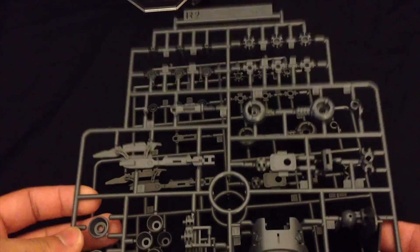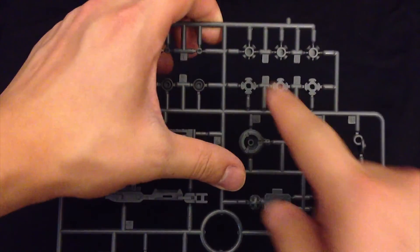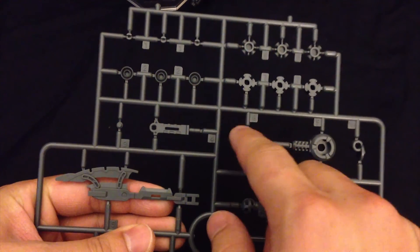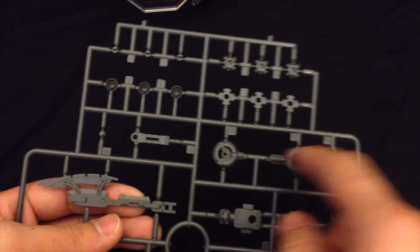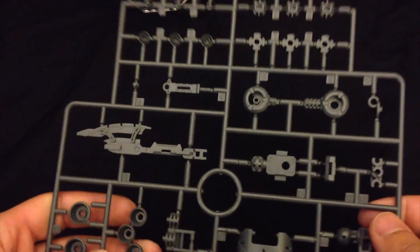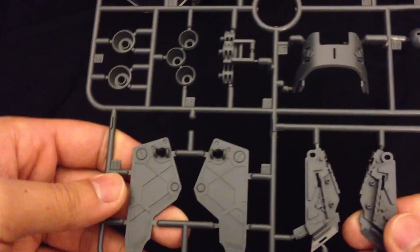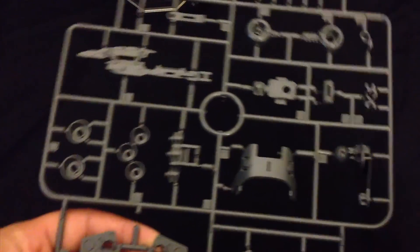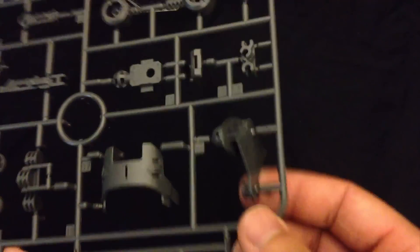Our R1 and R2 plates are one-and-a-half plates — R2 being a little less. We mainly get parts for the funnels, connection parts and inner frame areas for the arm socket that look very similar to the Nu Gundam's. There's also the beam tomahawk piece looking kind of cool, more thruster parts, inner frame for the front skirt, and on the bottom more parts that look like they go together for the front and back skirt.